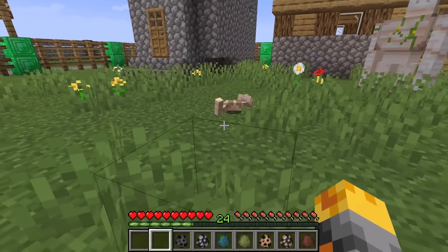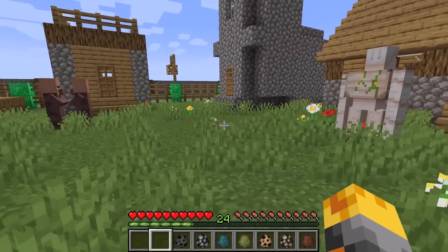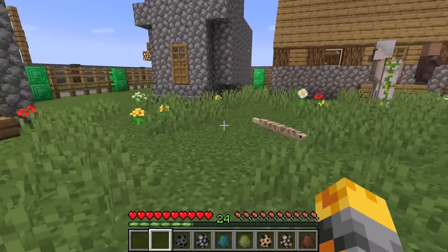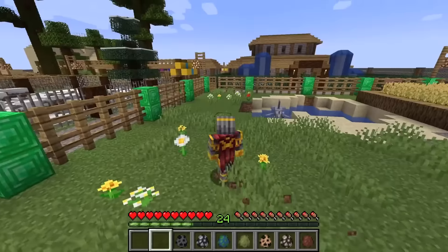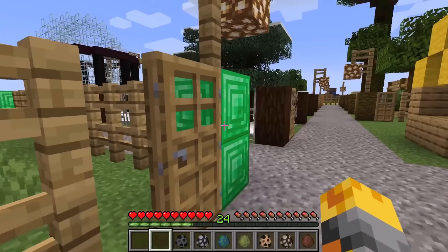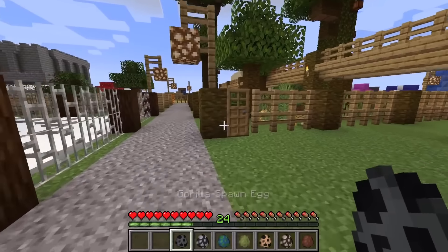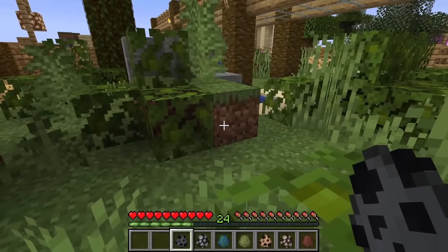Watch out, it's getting really angry! Let's make sure that the iron golem doesn't go and attack it. Villagers, don't worry — as long as you don't get too close, we should be pretty safe. Let's get out before he goes and poisons us. Thankfully we still have so many more to do. Let me head inside the jungle and go spawn our wonderful gorilla.